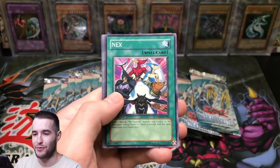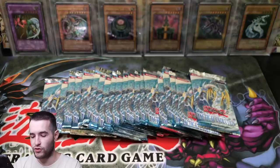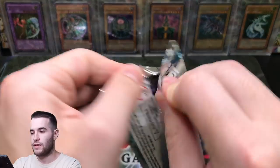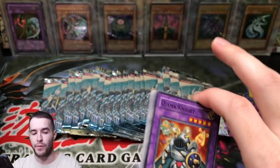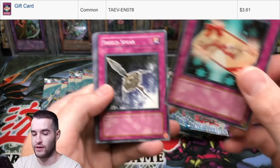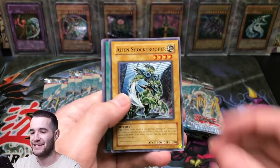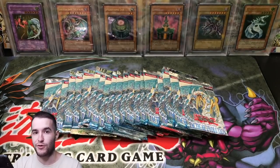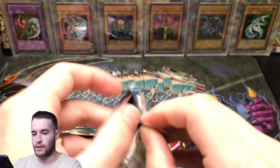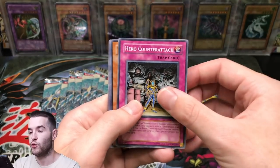These are loose packs and they were shipped a little poorly — the box was just everywhere, so I was a little worried some corners got dinged. Grass Chopper, Cocoon Party, and Ritual Raven. Slow start but we have a lot of packs to go. Last time I opened some packs they had some euro packs in there and we got an epic-looking euro card — hopefully we'll get another one. Gift Card — that's the good card, I think it's a three-dollar card.